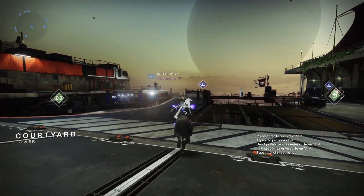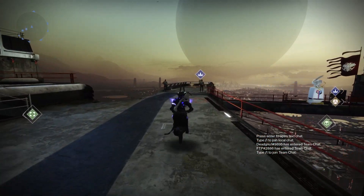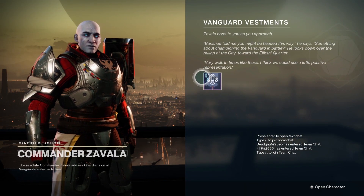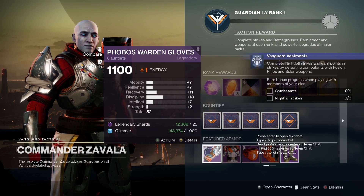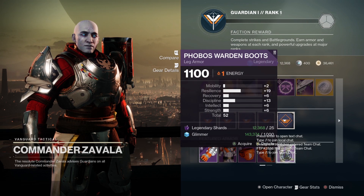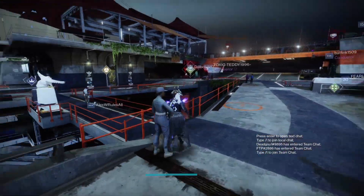We are on the Warlock now. Let's head over to Zavala and see what he's selling this week. If you want me to do this every single week, let me know in the comments — it saves you time knowing which pieces to actually go and get. Arms: Discipline, not the best but not bad — if you're new to the game, definitely pick it up. Chest piece not so good, legs I wouldn't bother, leg armor not so good. I wouldn't really go for any of them unless you really need to.